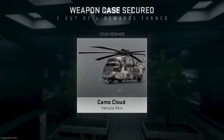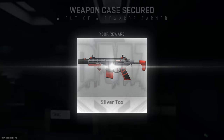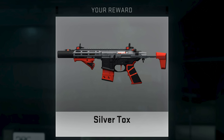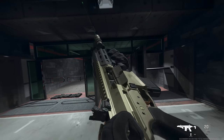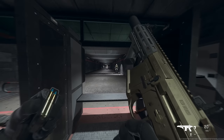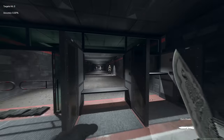The sixth and final reward is a really awesome-looking blueprint for the Chimera called the 'Silver Tox.' It's a unique blueprint with a lot of red on the attachments and it looks fantastic. Unfortunately, right now if you go into the game it doesn't load the custom camo correctly, but by the time you unlock it that should be completely fixed.